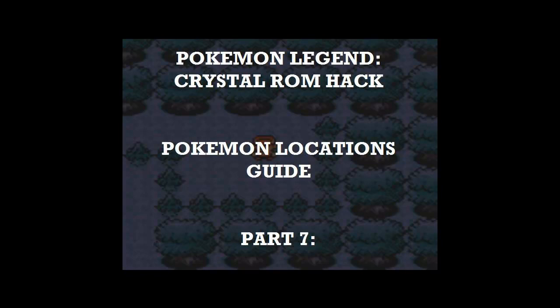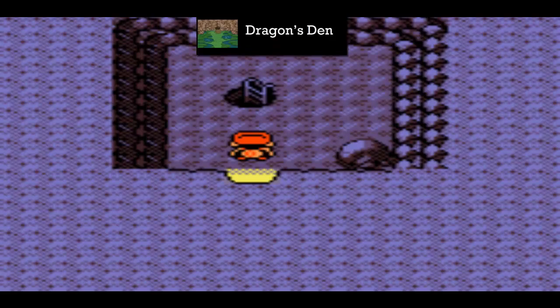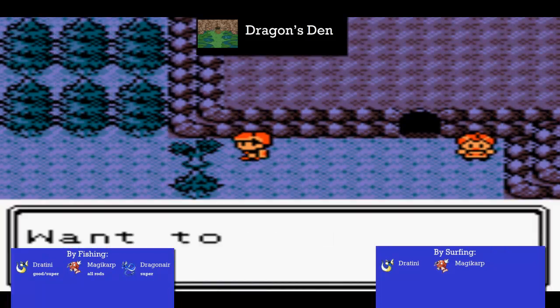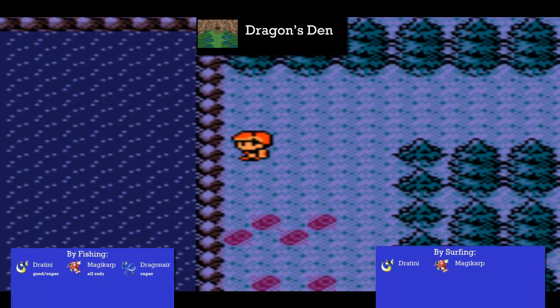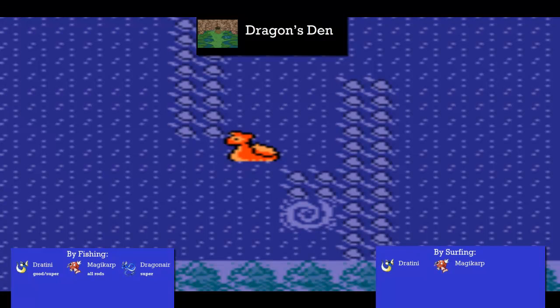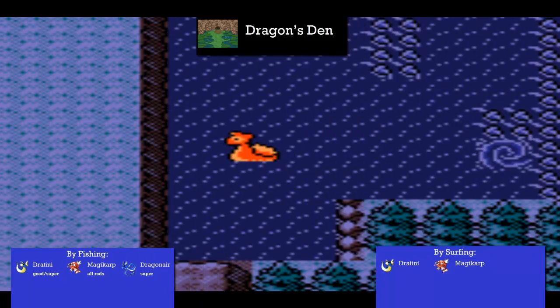Hello guys, welcome back to Let's Play Pokemon Legend, back on the locations guide as usual. In this episode we actually get through a fair few places - the first couple take a while but the last three we absolutely fly through. Exciting one coming up here - entering the Dragon's Den, in which I thought there was only Magikarp and Dratini. Nothing surfing whatsoever, apart from Magikarp and Dratini.